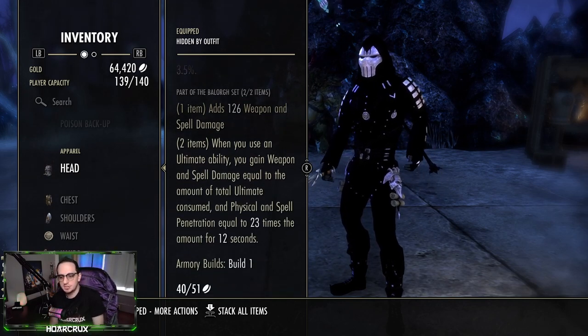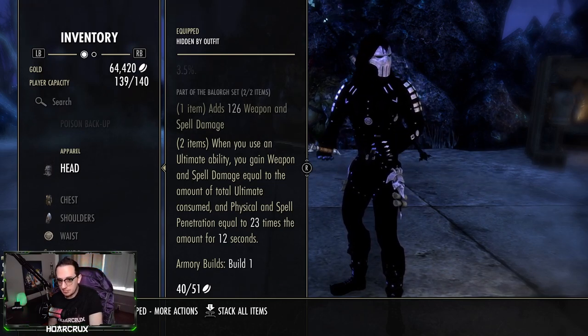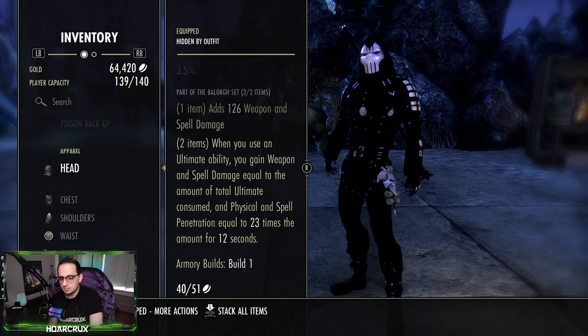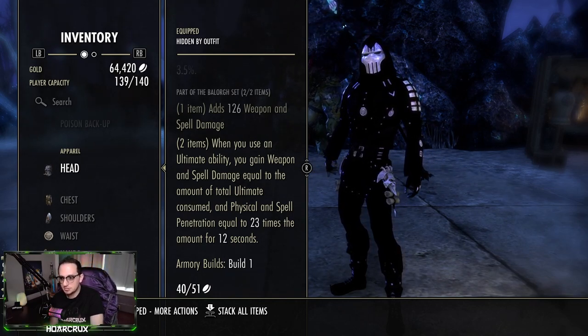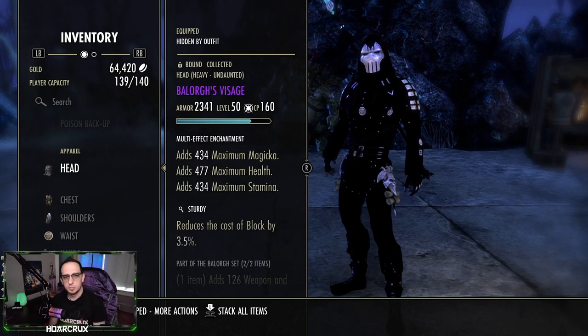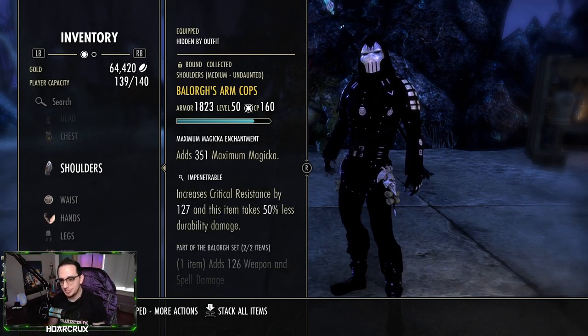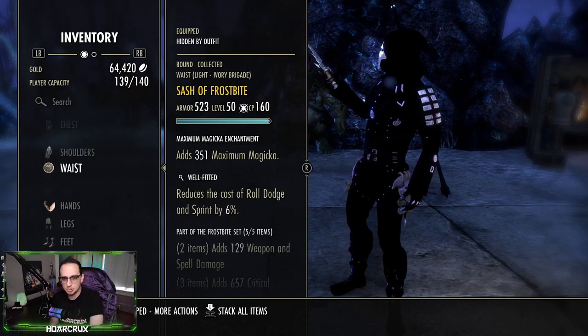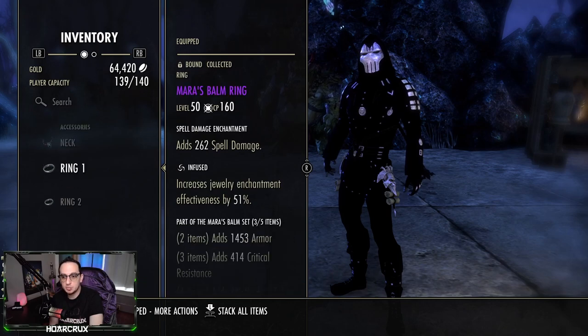Balorgs: anytime you use your ultimate, per ultimate consumed you get a huge burst to weapon and spell damage as well as physical and spell penetration. On Warden, your burst is literally everything — you need to go all in. Without Balorgs it's very difficult to have enough damage to burst really high-health targets, and you don't have enough DoT pressure to whittle them down, so when you commit to burst you have to go all in.